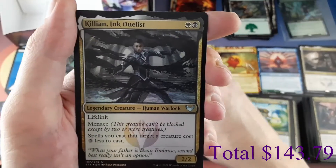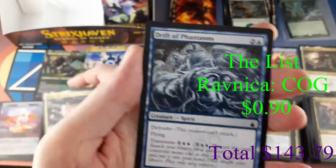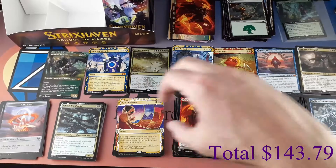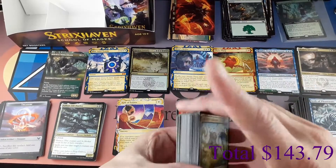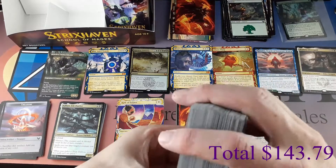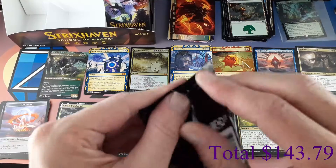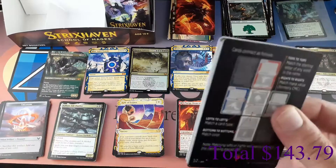Foil: Killian Ink Duelist, Uncommon foil. And a list card: Drift of Phantasms, common. I'll add list cards to whatever pile they belong in depending on rarity. I'm going to set my common pile off the screen and start a new one. We're already at seven Mythics — can we get ten total? Can we pull three more? Only time will tell.